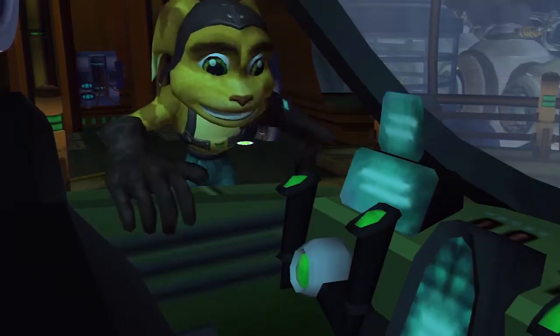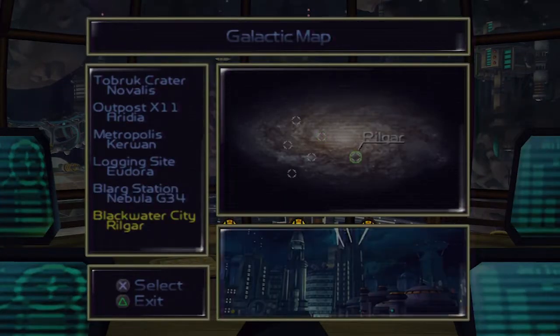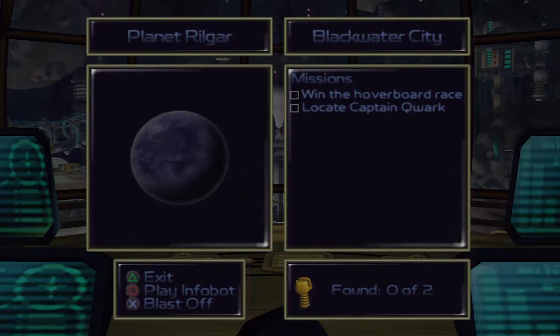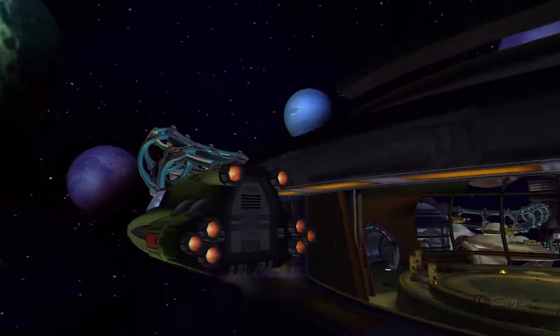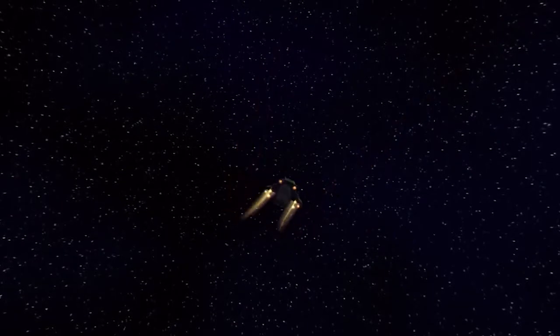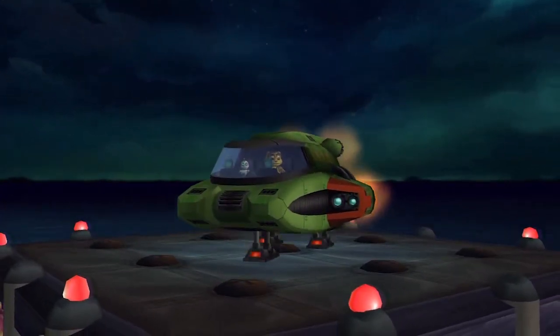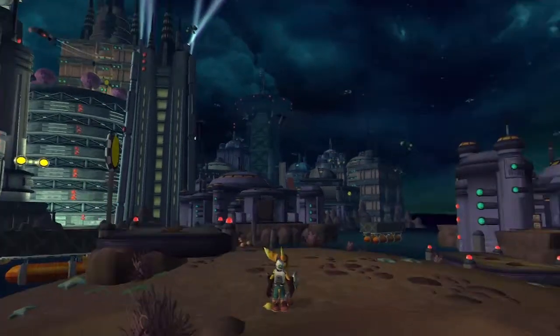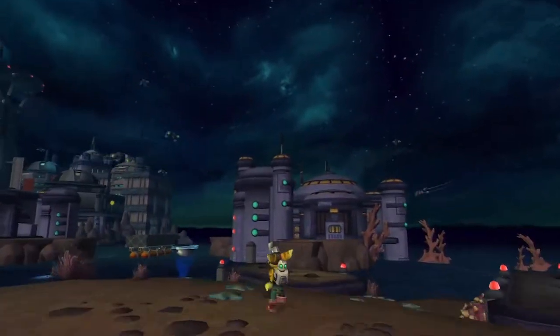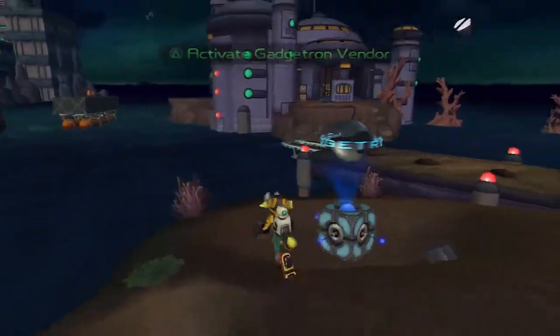Now that we're done with everything here on Nebula G34 for now — there's that weapon we'll have to keep in mind for later, but we won't be able to get that for a long time — let's proceed ahead and head to Planet Rilgar, Blackwater City. As we heard earlier from Skid and his agent, this is where the hoverboard races are taking place, so we can finally knock those out. This is one of the more memorable planets.